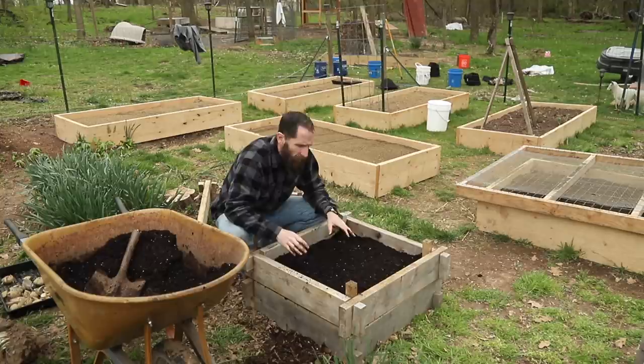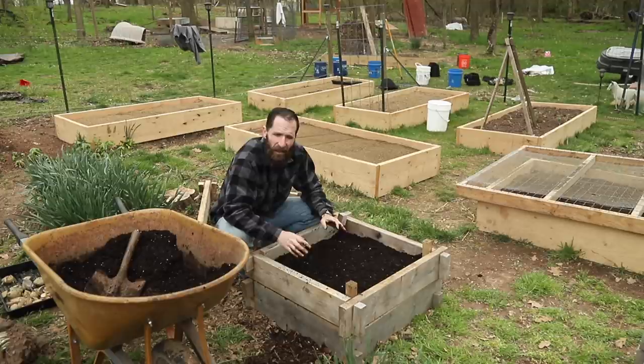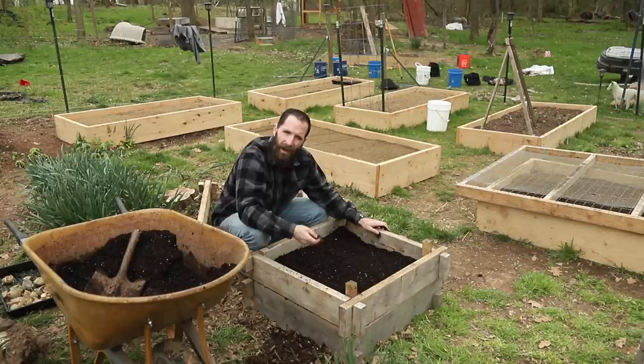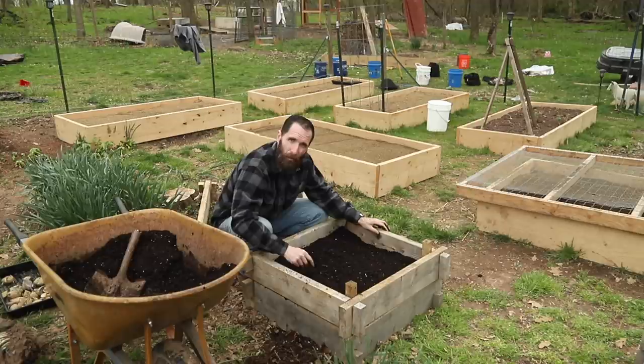One thing you can do that would help the potatoes grow depends on the pH of your soil. They like a pH around 5.5, so if you have a way to test it, you can. Otherwise, you can put a little sulfur agent to decrease the pH and bring the acidity up — they like a bit more of an acidic soil than most. Potatoes are considered a pioneer plant, meaning if you've got some undesirable soil, you can get potatoes to grow in it before you might get another crop to grow in it. Pretty cool stuff.